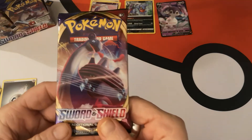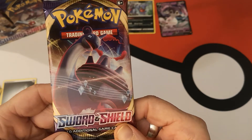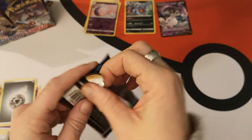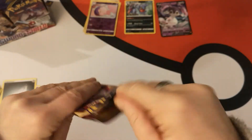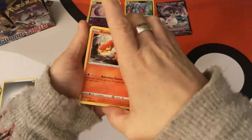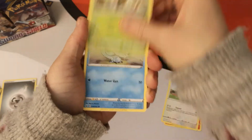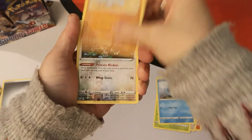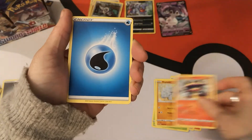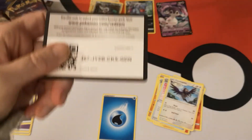Our final pack art is Lapras VMAX. We have a Sizzlipede, Wooloo, Grookey — excuse me — Sobble, Rhyhorn. Our reverse is an Oranguru and we have Turtonator, further rare. We have a Water Energy, Hyper Potion, Citrus Berry, Corviknight, and there is your code.